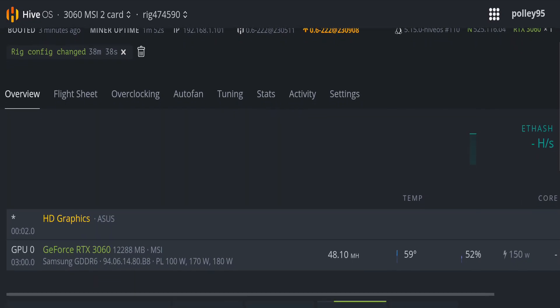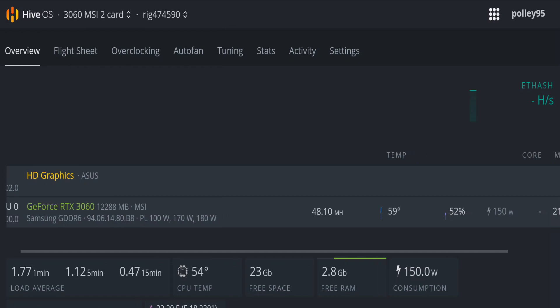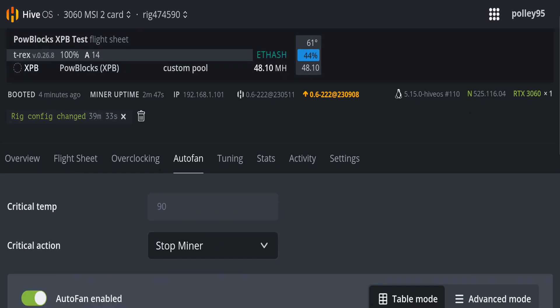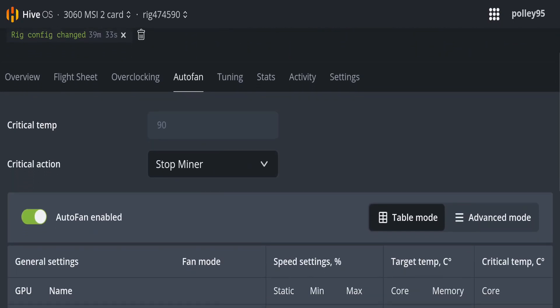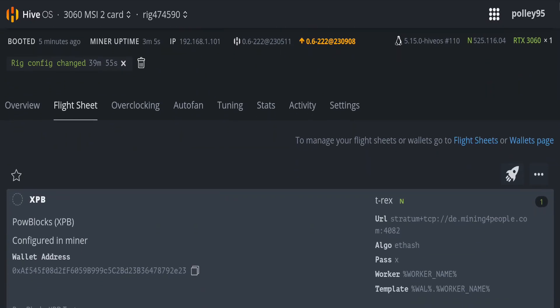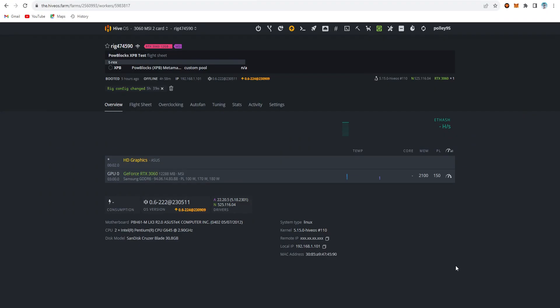The memory clock setting for my RTX 3060 V1 is achieving 40.10 MH/s reported, temperature at 59°C, drawing 150W. Memory clock is set to 2100, power limit 150, core offset zero. Auto fan speed is enabled, overclock is set to Direct mode, using T-Rex miner with the standard flight sheet — everything is working very fine.